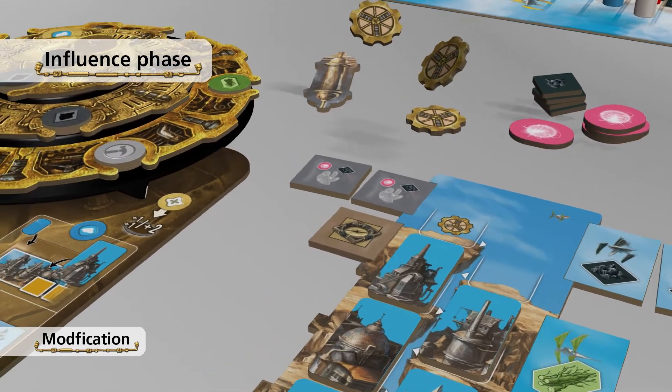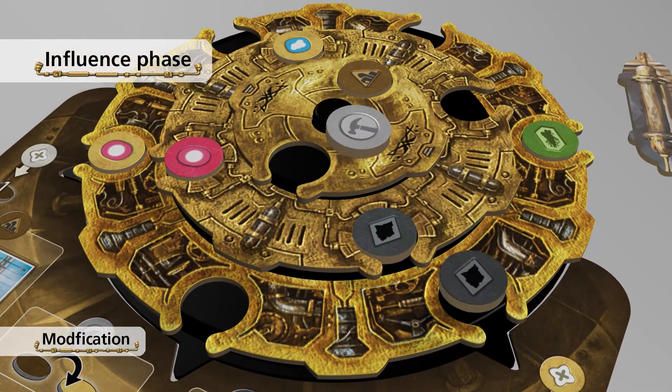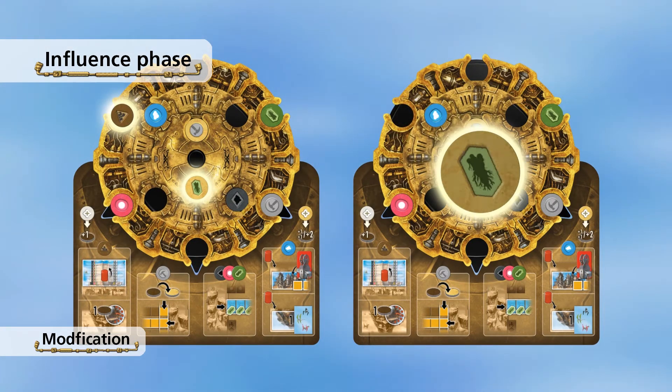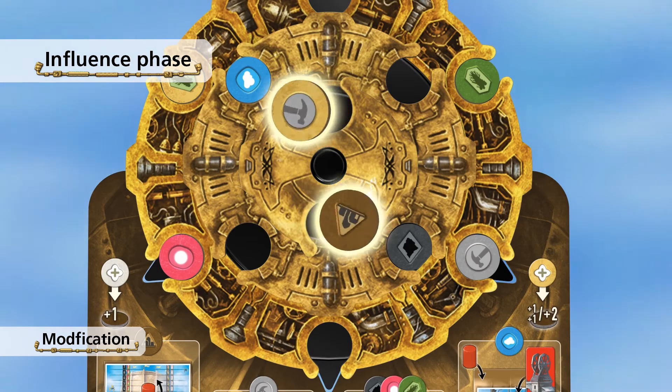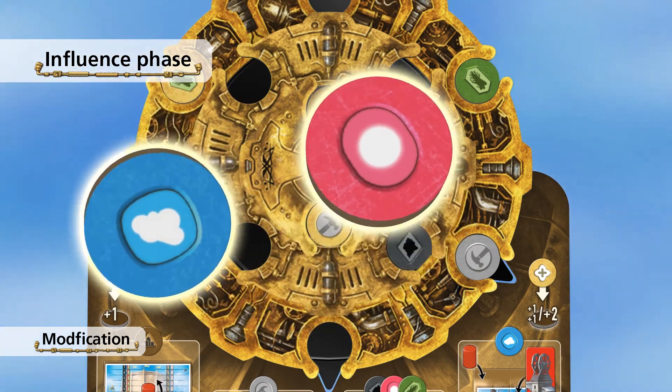The special action modification costs two knowledge and lets you change the position of the discs in your wheel. Either swap the position of two discs, or move a disc to an empty space in your wheel. You may either move the discs within one ring, or move the disc or discs between two rings.